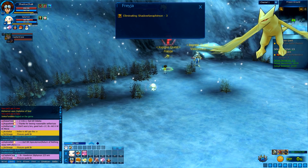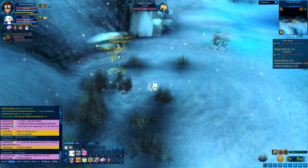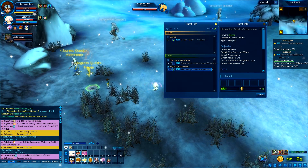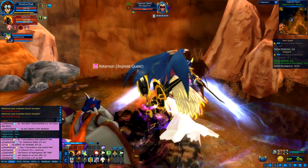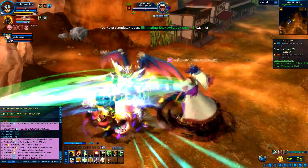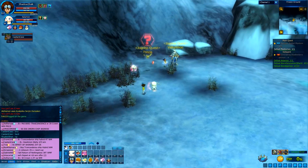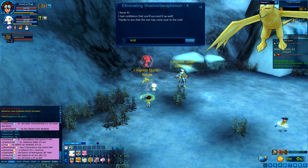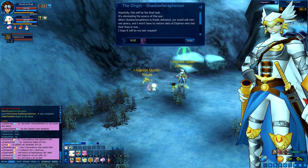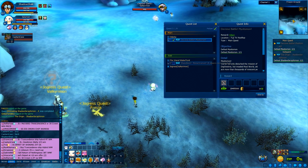Now I believe there's only one left before the final boss, which I think is going to be Shadow Suromon. Let's go ahead and fight the last one in Digimon Farm. There it is — as you can see, I'm almost done with that quest. It's quite easy because we've got our health from our partner right now. And there we go — done. Now let's go back to Frozen Ground. I believe all we have to do now is defeat Shadow Suromon.